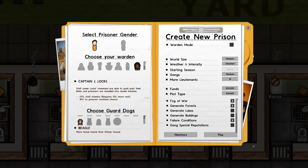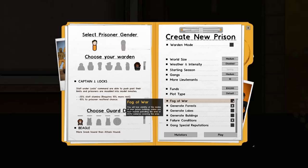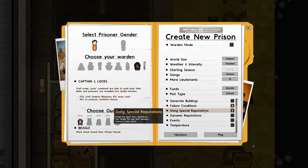Funds are currently 30 grand - I'm going to knock it up to 50 just to give us a little bit of extra spending money, because this is going to be a medium size facility. Plot type is default, fog of war is off because it's a better experience for you to watch. We will generate forests for that sweet tree money, lakes off, buildings off, and fairly conditions are going to be on.